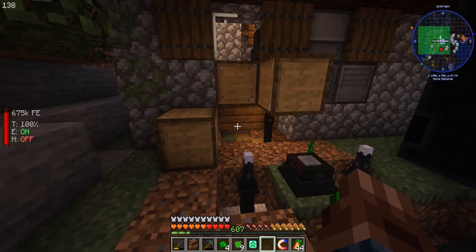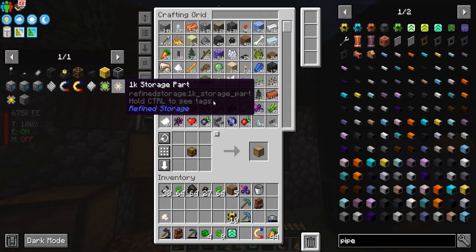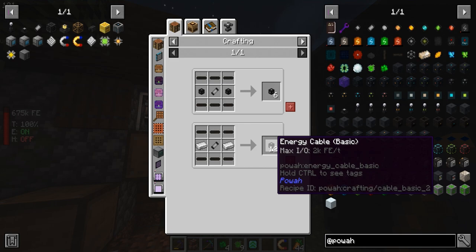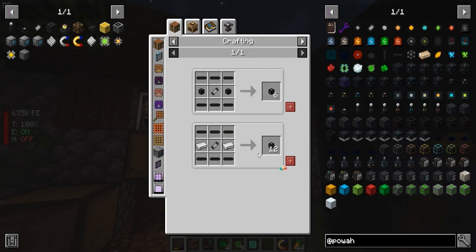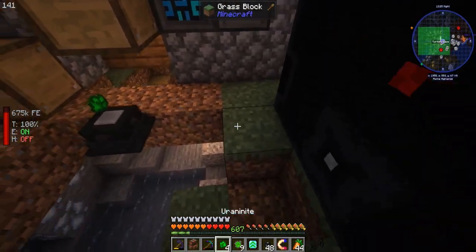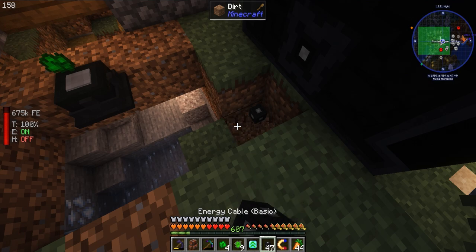We'll just move it over here. Let's make some more of that pipe — that power cable. She just made this stuff. Okay, we're gonna upgrade to the tier two. Okay, good. So we'll break all of that — we're gonna use the bigger cable.